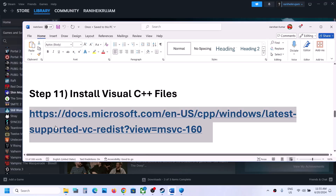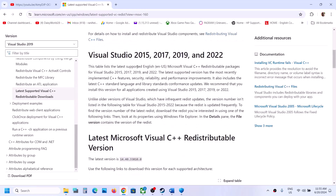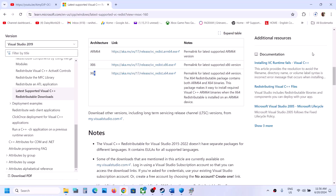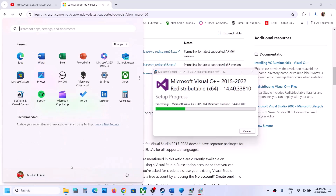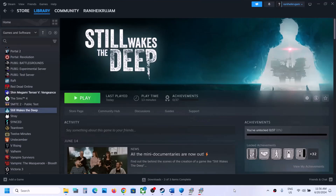The next step is to install Microsoft Visual C++ redistributables. Copy the link provided in the video description and open it in a browser — it will take you to the Microsoft website for Visual Studio 2015, 2017, 2019, and 2022 redistributables. Download both the x86 and x64 files. Run each .exe file, click Yes to allow, and if you see a Repair option click Repair; if you see Install, click Install. Once both installations are complete, restart your computer, then launch the game and check.